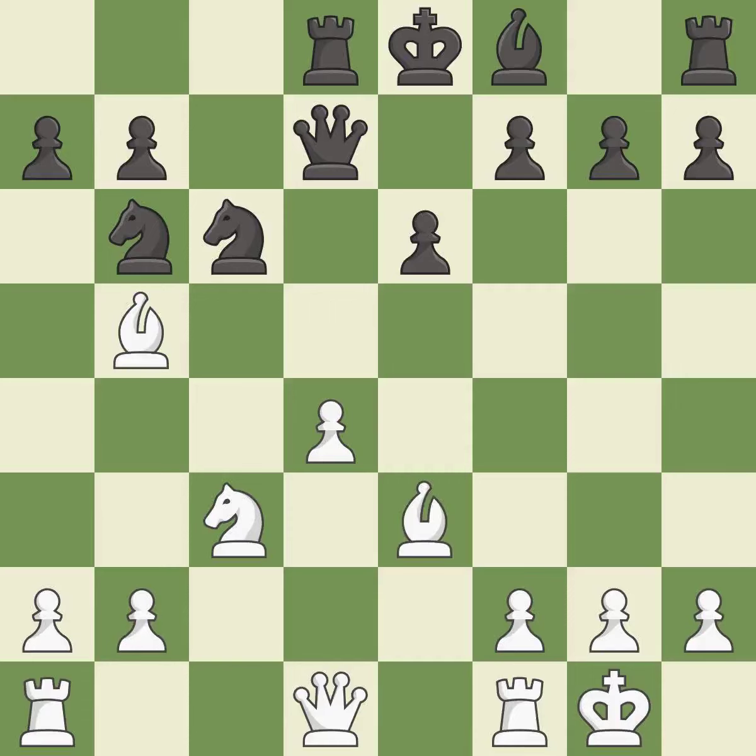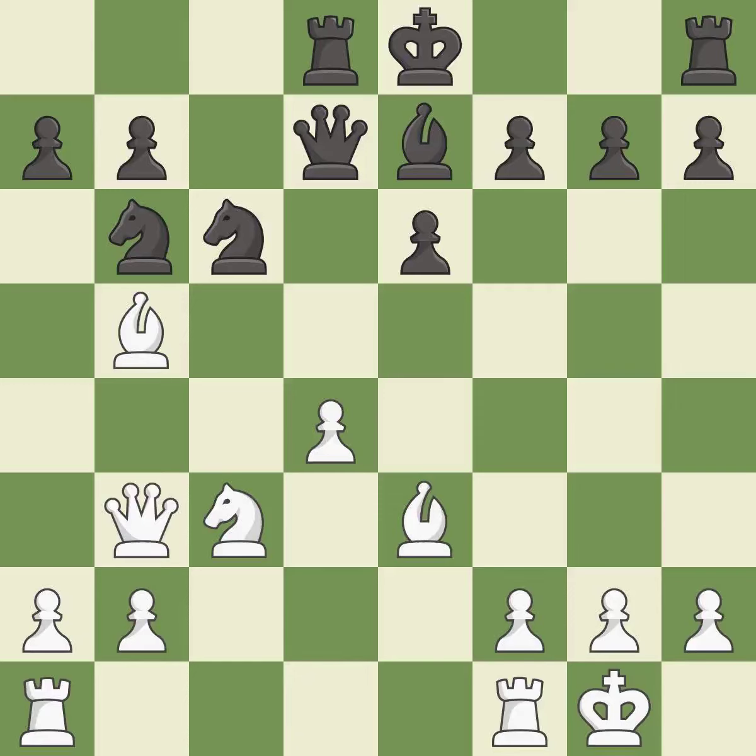This protects the attacked pawn — it is best. This develops a bishop off its starting square, getting it into the action — it is best. This connects the rooks, which helps them coordinate together in the future. This misses an opportunity to threaten winning a pawn and allows the opponent to reveal an attack on a knight — it is a mistake.